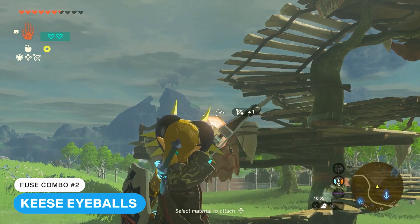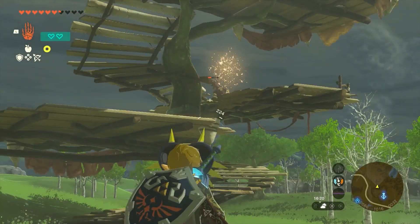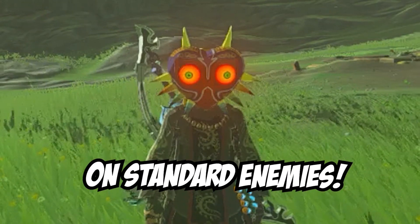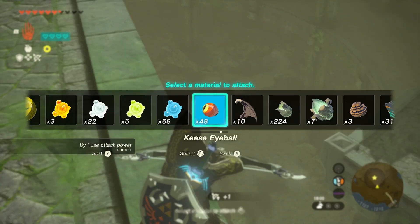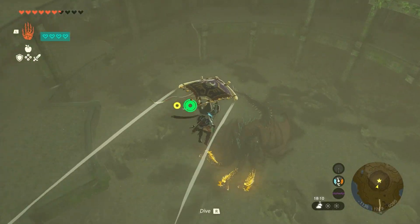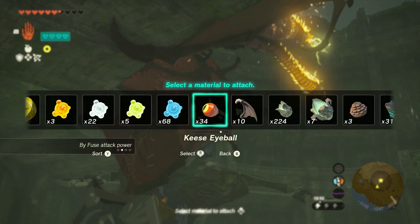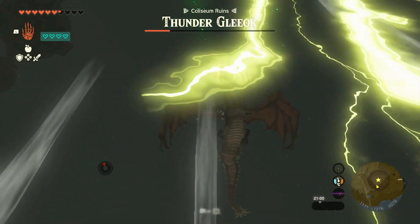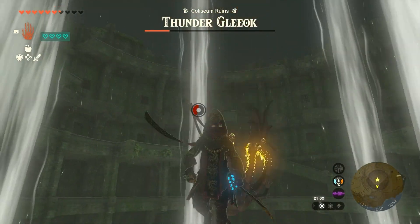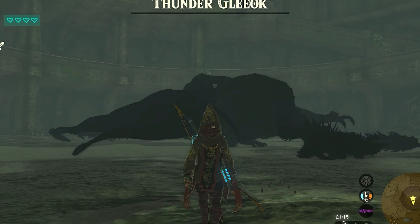Ever since the gameplay trailer for Tears of the Kingdom dropped, we knew we'd be able to use Keese eyeballs as a form of homing arrow, but don't waste them on standard enemies — take them into boss fights with you. I'm particularly enjoying fighting Gleeoks at the moment, and using Keese eyeballs not only makes the fights go faster and gives you a chance to take cover, shooting from behind structures, but it also makes the final phase where the Gleeok flies high into the sky so much easier. Just point, shoot, and let the arrow do the work for you.